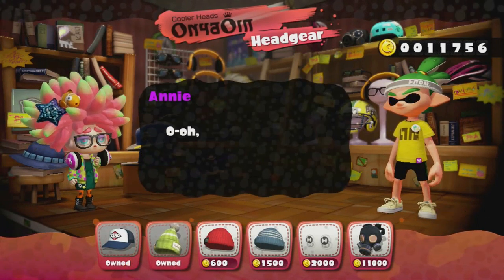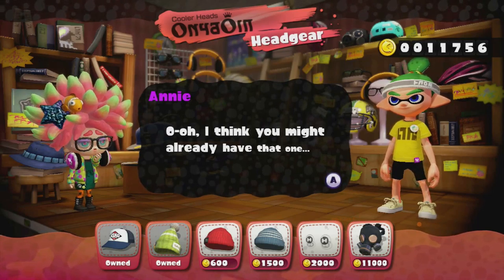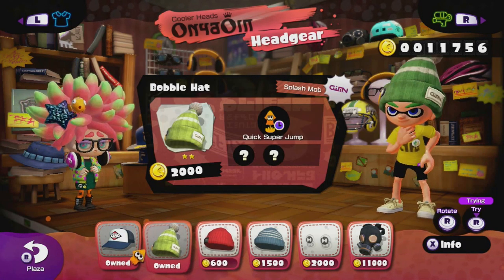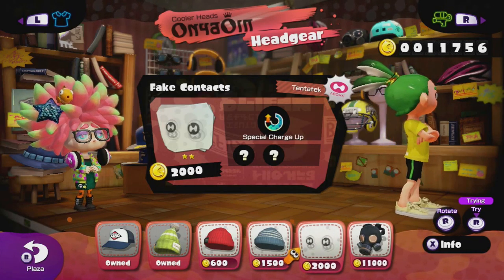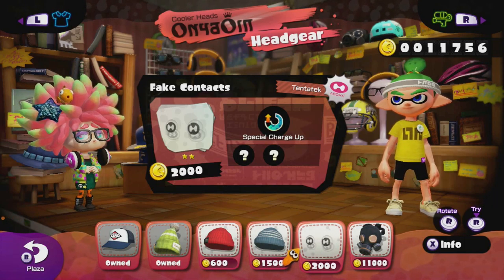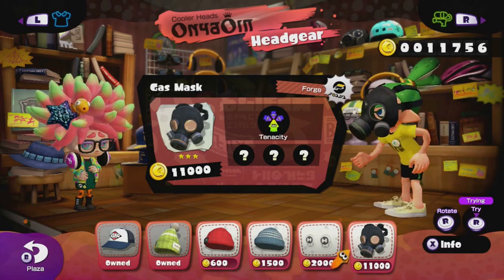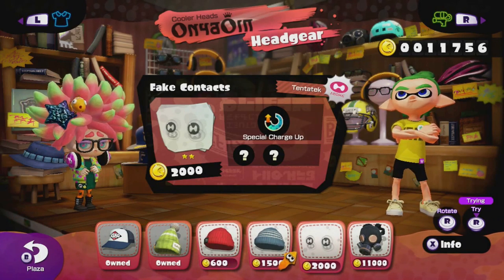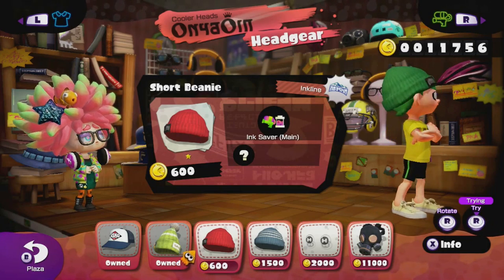Let's jump over to the hat shop. We've got Annie — she's a sea anemone — and she's got Nemo the clownfish floating around in her hair. There's people in this game with so much personality. You can get beanie caps, bobble hats, baseball caps, fake contacts — I don't notice anything different with those — a gas mask, which is pretty expensive. Different items cost more if they have more ability slots. This one has the maximum three random slots so it costs 11,000, whereas a short little beanie with only one ability doesn't cost very much.